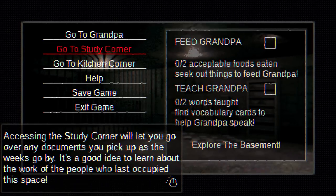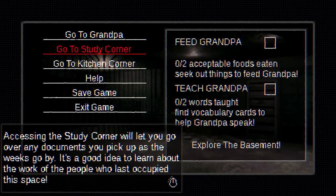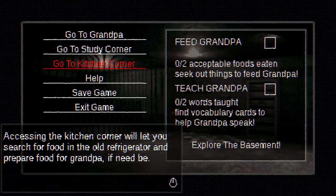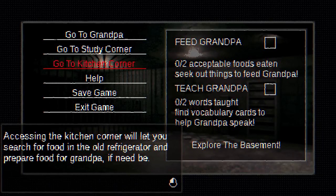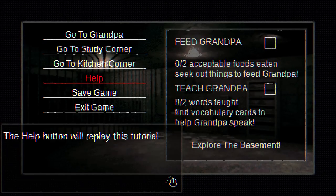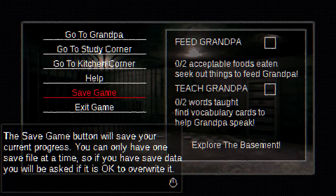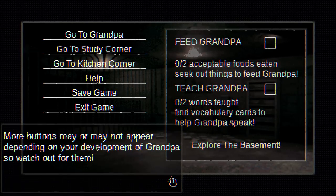Some foods will make grandpa happy, others merely content. Some food will make grandpa disgusted to the point of nausea. Learning material is scattered through the basement — seek out vocabulary cards intended to help teach English and basic anthropoetic concept formation. The go-to grandpa option will let me perform all actions directly related to grandpa: feeding, teaching, observing, etc. The study corner lets me go over any documents I pick up — good idea to learn about the work of the people who last occupied this space. The kitchen corner will let me search for food in the old refrigerator and prepare food for grandpa.